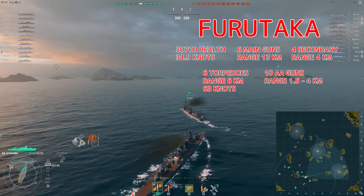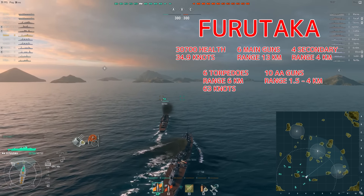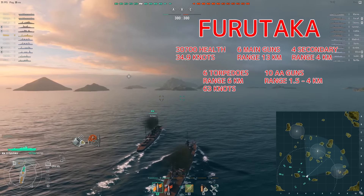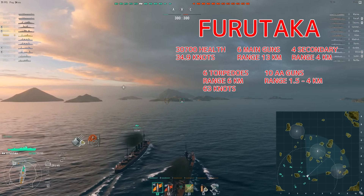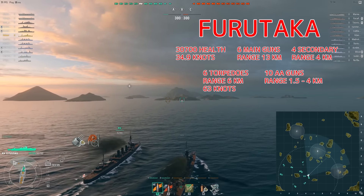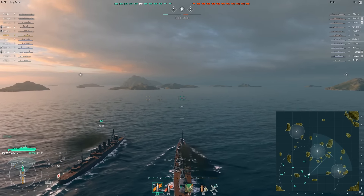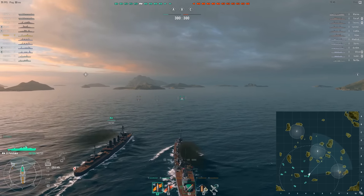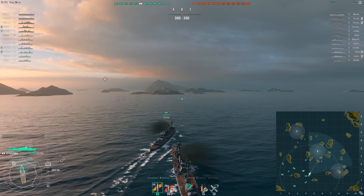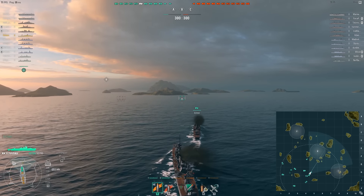Hey, this is Notzer and this is the tier 5 Japanese cruiser Furutaka. It has 6 main guns, 4 secondary guns, 6 torpedoes, 10 AA guns, a top speed of 34.9 knots, total health 30,700. For modules I'm running with reduce crit chance on main battery, reduce flood and fire chance. For my commander I have situational awareness, faster flood, fire and general repairs. For tier 2 I have aiming expertise, faster turret rotation, reduced fire chance, and for tier 3 I have faster damage control.